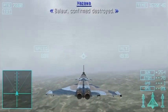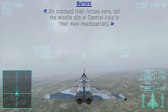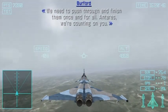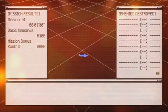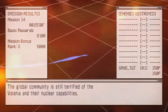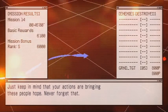Balaur confirmed destroyed! That was no easy task — you did well out there. We subdued their forces here, but the missile silo in Central Asia is their main headquarters. We need to push through and finish them once and for all. And Taris, we're counting on you. The hostile railgun and fortress have been destroyed, alleviating the threat from Europe. The global community is still terrified of the Wallachia and their nuclear capabilities. Just keep in mind that your actions are bringing these people hope. Never forget that.